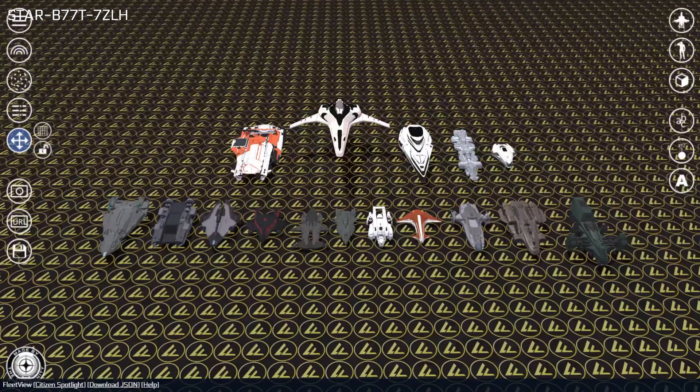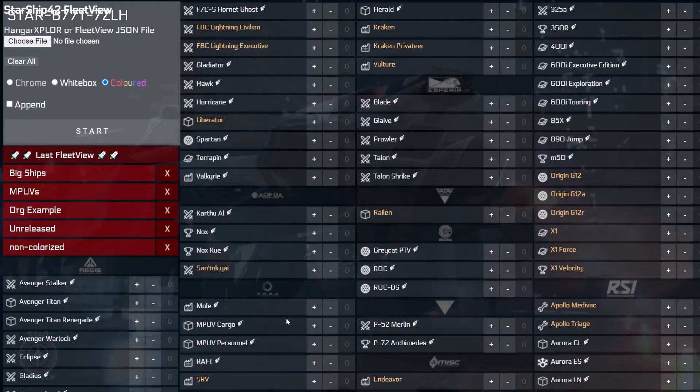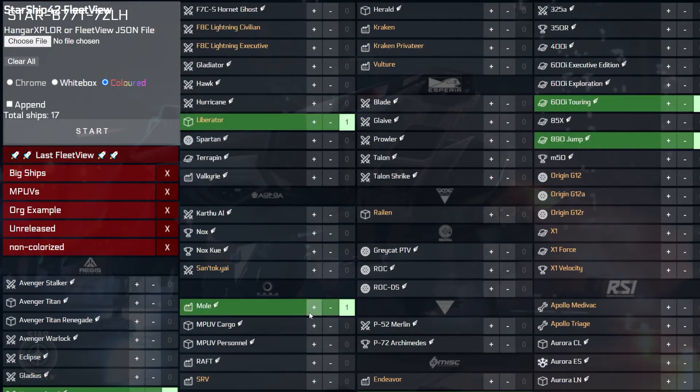The one thing you aren't able to change once on the Fleet View screen is the ships currently displayed, as there is no built-in way to return to the input screen from the Fleet View screen. However, if you ever want to make a change to which ships are visualized, you can simply refresh the page, press the last Fleet View button, and then make any desired updates from there.